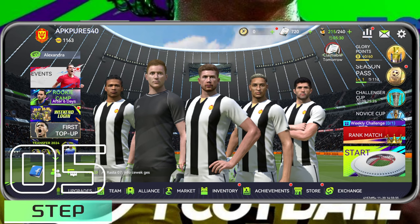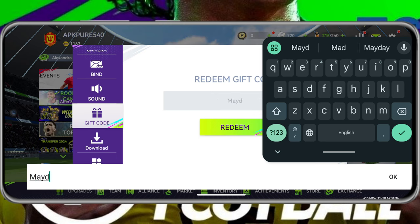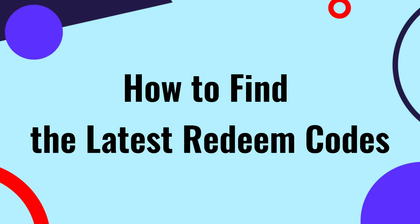Step 5: Check your mailbox to collect the rewards that were unlocked. Important note: each account can only redeem a code once, so choose wisely. Also, double-check the case sensitivity when entering codes to avoid errors. This little tip will ensure you make the most out of your Total Football experience.